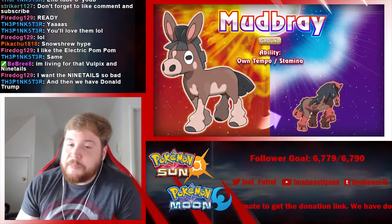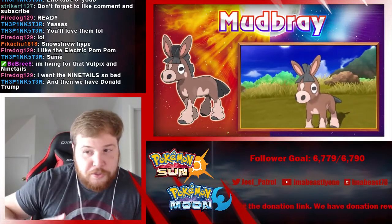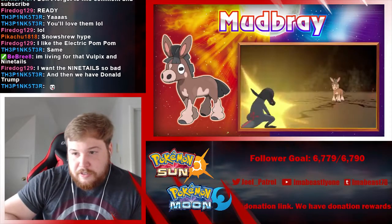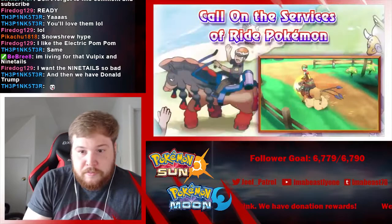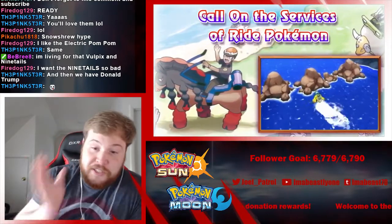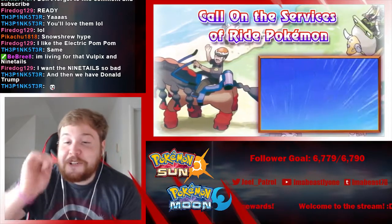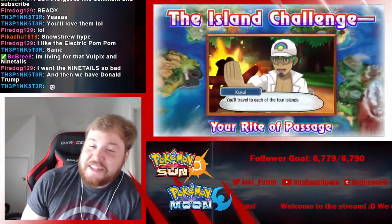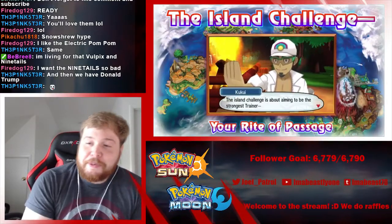I think everybody thought Mudsdale was the final form, so we got Mudbray which is the pre-evolution. And then we get to see more Pokemon you can ride — you'd ride Tauros, but you ride Mudsdale as well. But you can freaking fly on a Charizard's back and that's awesome. I love that. Charizard has always been one of my favorites.